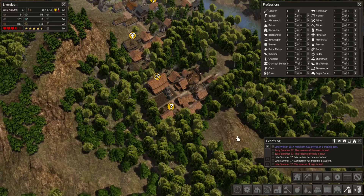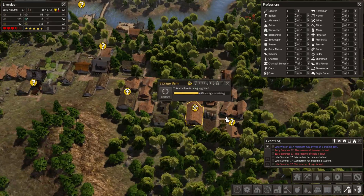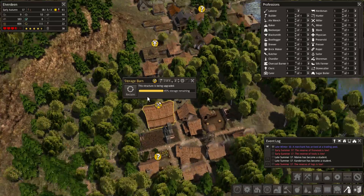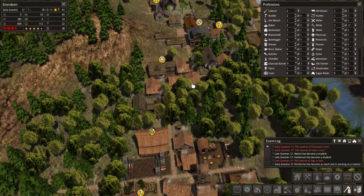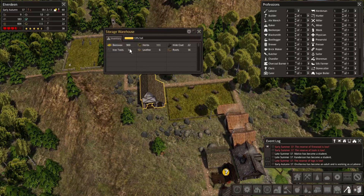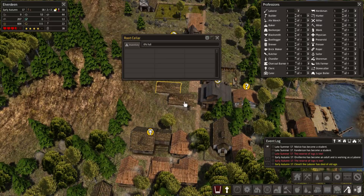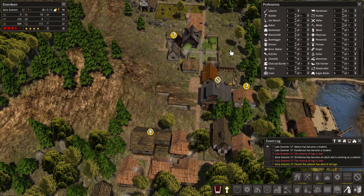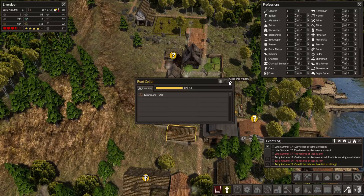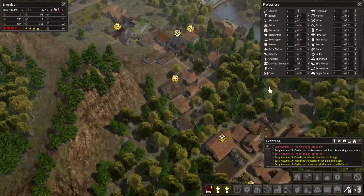Greetings and welcome back to Banished. We are in the process of upgrading this storage barn, so they have to get rid of everything inside and bring it to this newly built storage warehouse — which they are actually doing. I was hoping they would bring more food to the root cellars, but apparently they are not doing that. That's kind of unfortunate.